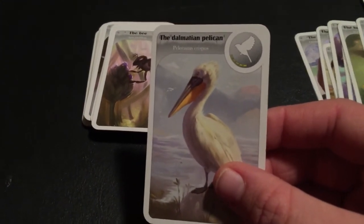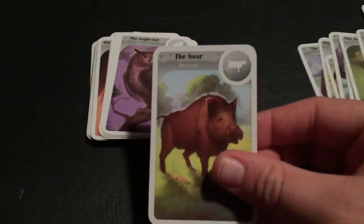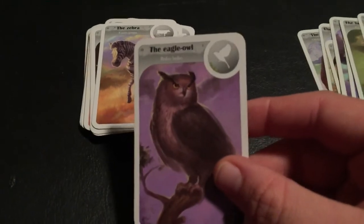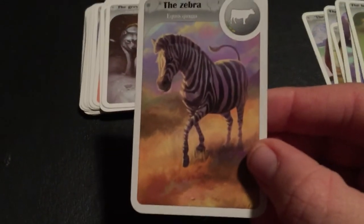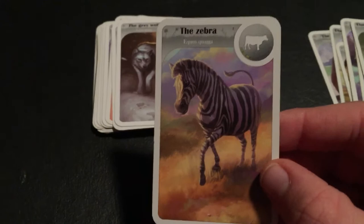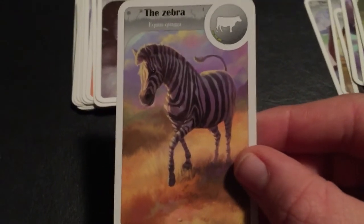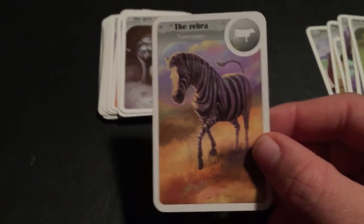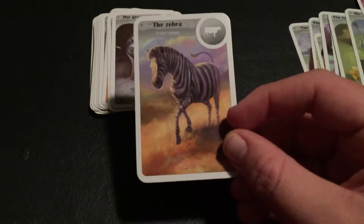The Coyote. The Dalmatian Pelican — now, that's a species I hadn't heard of before for a pelican. The Bee. The Sheep. The Chimpanzee. The Boar. The Eagle Owl — I don't know if it's the Eurasian Eagle Owl, but it's definitely the Eagle Owl. The Zebra. If you ask me, it's a Grevy's Zebra, because the Plains Zebra doesn't look nearly as beautiful. And it's definitely not a Mountain Zebra — they have slightly longer legs. So that's got to be a Grevy's.